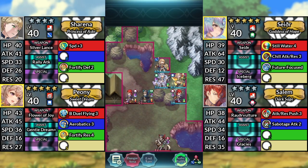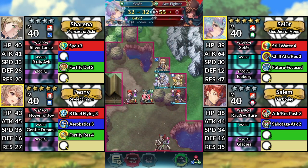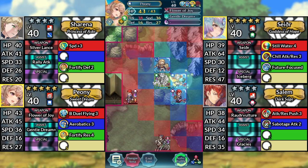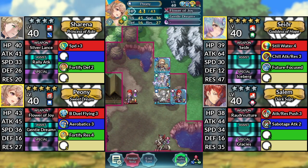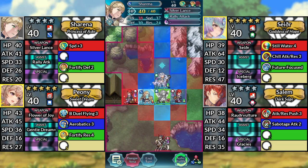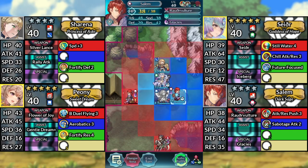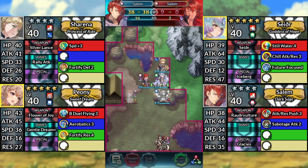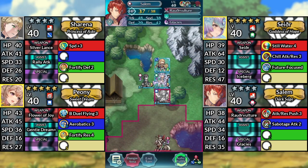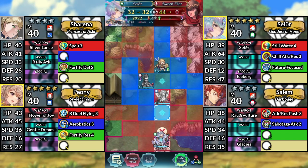For turn 3, use Seidr and attack the axe fighter. Move Peony below Seidr and dance Seidr. From here, you can either warp Sharena to the left of Peony and attack Salem, or you can move Salem to the left of Seidr and attack Salem — which we'll be doing for this video. Finally, move Seidr below Peony and attack the sword flyer.